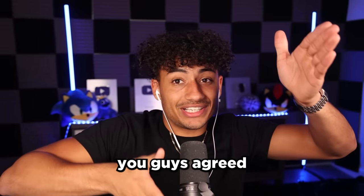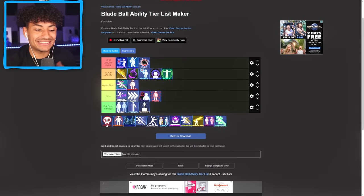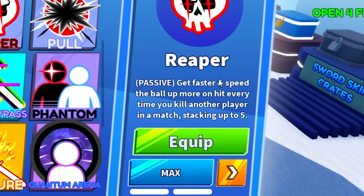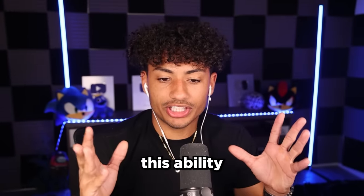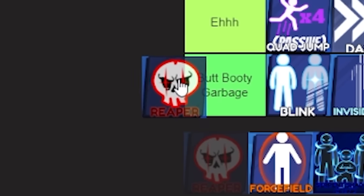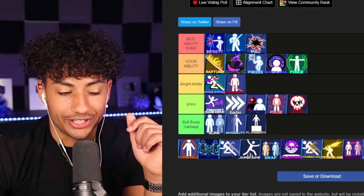So guys, so far what are you thinking? Do you agree? Do you not agree? Did you unsubscribe? I hope not — if you did, please subscribe back, it's free. And if you're not subscribed, you should subscribe right now and join the Fulton family. The next ability we have is the Reaper ability — you get faster and speed the ball up more on hit every time you kill another player. This ability could be really good when you kill a bunch of people, but it's not really good for 1v1s at all, so I'm going to put this in the eh category.